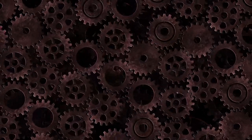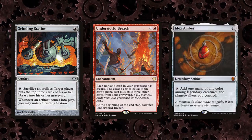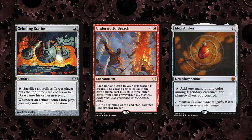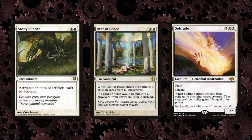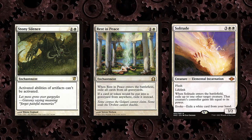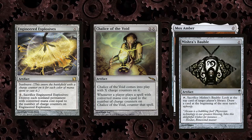The combo uses the graveyard, Breach and Grinding Station, and may require the use of Mox Amber with legendary creatures. Because of this, many different types of hate are potentially viable, such as artifact hate and creature removal, but graveyard hate is the best option. However, the best singular card is Chalice of the Void, since it stops Amber Bobble loops and negates Engineered Explosives as an answer.